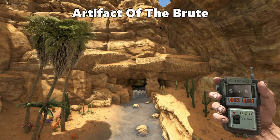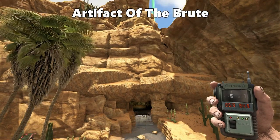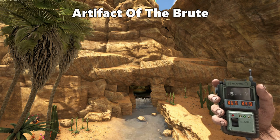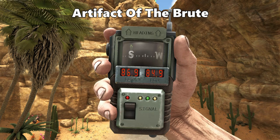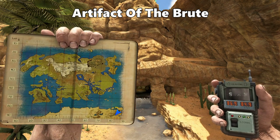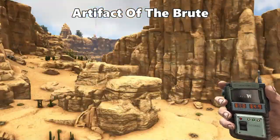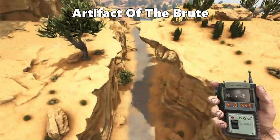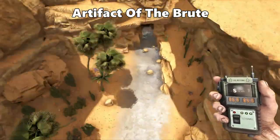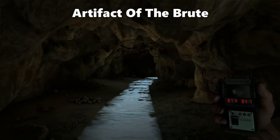The first point of interest is the Sunset Cave and Artifact of the Brute. There are two entrances but the best one to find the artifact is at 86.9 latitude and 84.9 longitude. From that location on the map, just go up following this little stream which will take you to the entrance.